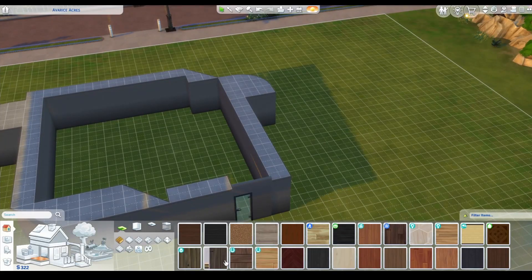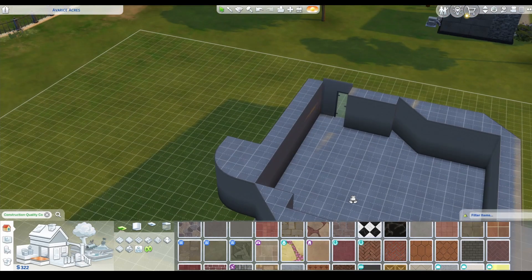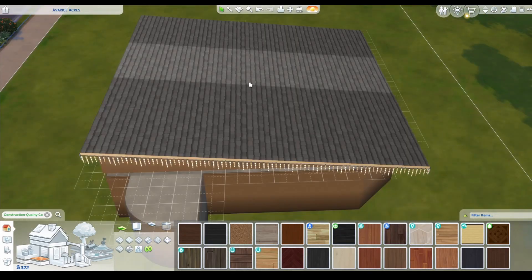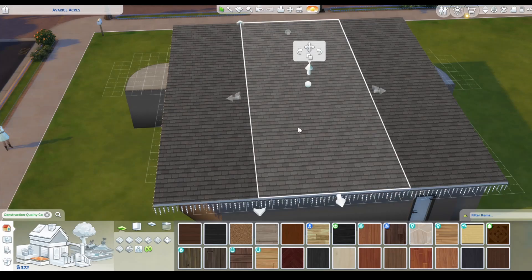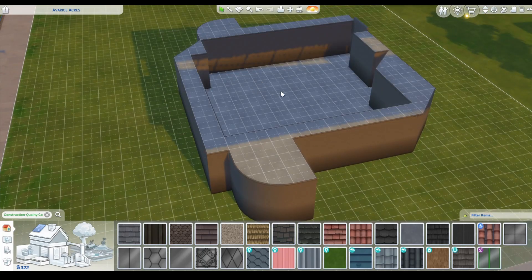Inside, we're going to want to use construction quality concrete. Just trying to build something interesting. It's going to look like she moved into an old museum or something. Now we're going to go up here and make this part of the roof in the middle glass. That helps some — it should help some with the light on the inside.